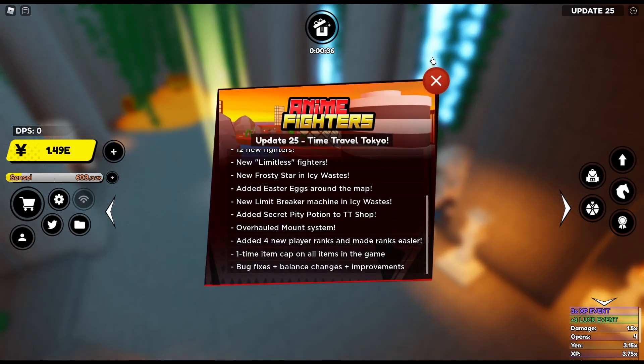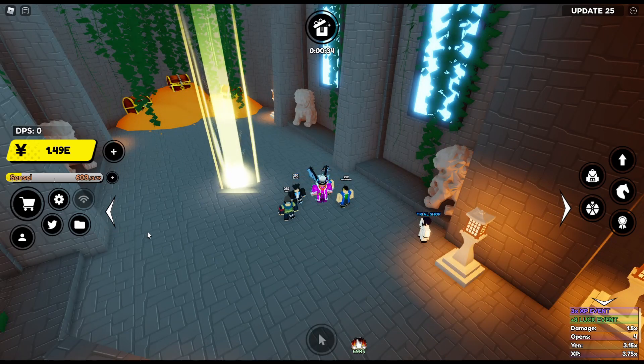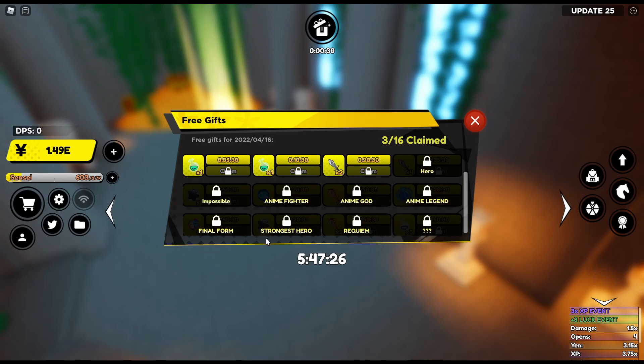They added four new player ranks and made ranks easier to get. That makes more sense. The new ones are Anime Legend, Final Form, Strong, Serial, and Requiem. I think this was originally the last one but they moved it up.